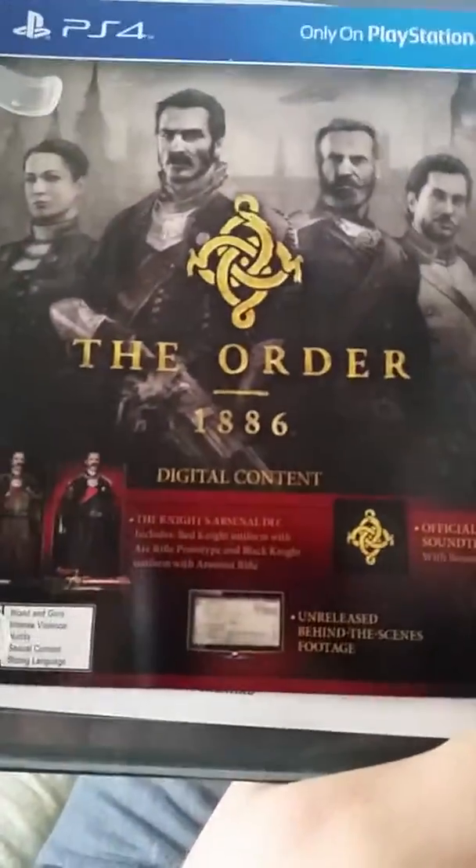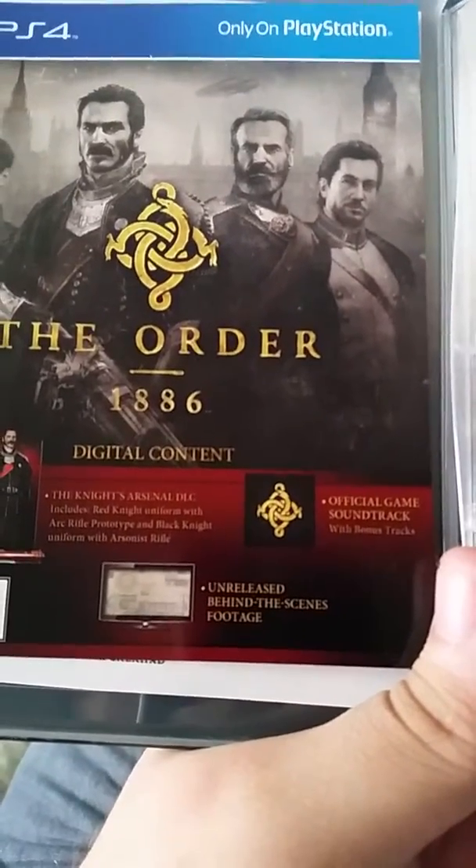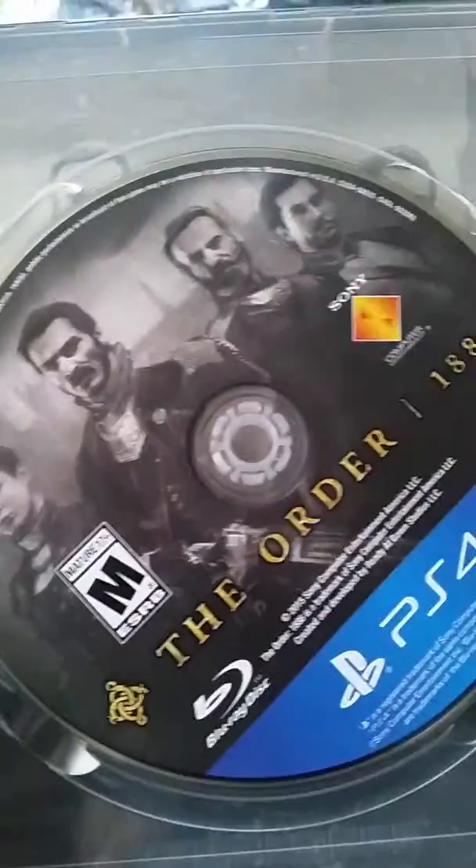I'm gonna get this open. There's my doggy. So first and foremost we have the steelbook case — The Order: 1886. If you open it up, we got our code for digital content and the official soundtrack, and apparently unreleased behind-the-scenes footage, and the game.